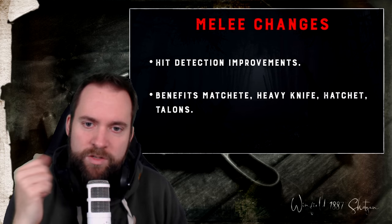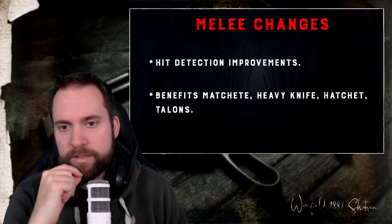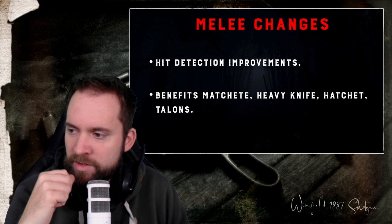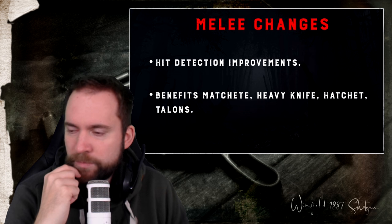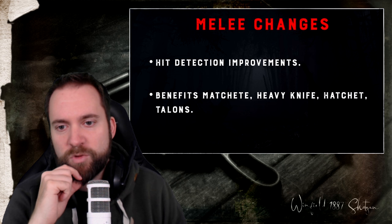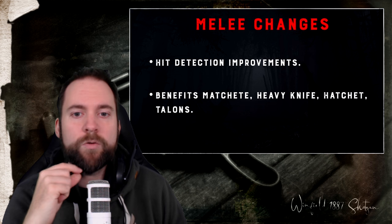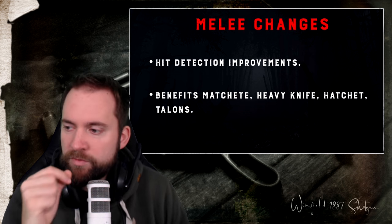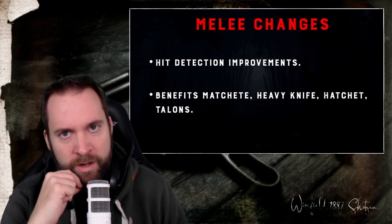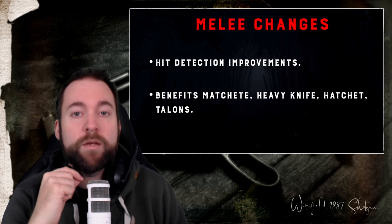Melee changes. Hit detection improvements for the machete, heavy knife, hatchet, and throwing knives. The regular knife with a heavy attack always seemed to have more range than the heavy knife with a heavy attack — the lead designer told me that's not correct and they should have the same range. It didn't feel like that before, so they reworked this and it should feel way better now. The horizontal attack especially is more reliable. Still nothing that makes me take these weapons over others, but the hatchet maybe.